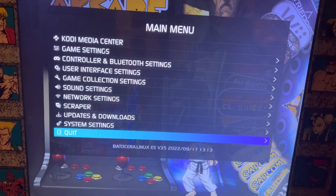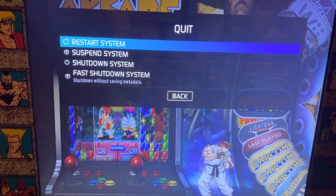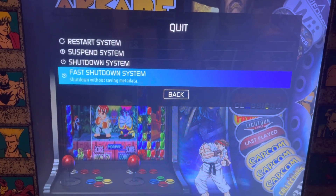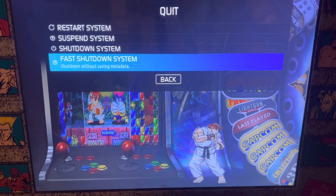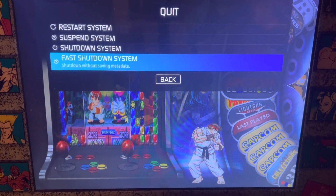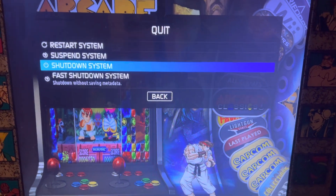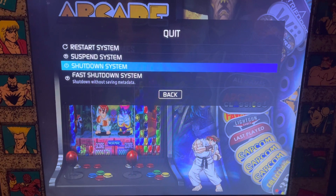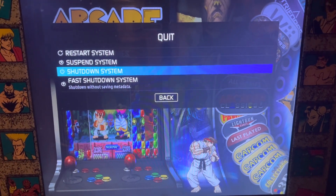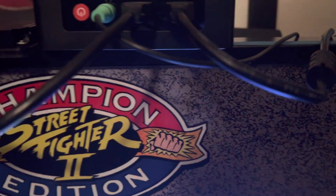This menu is also your quit and shutdown menu. When you want to shut down the system, go to Quit, hit A, and go to Shutdown System Now. You want to avoid using Fast Shutdown — it does not save any data, so any high scores or saved information will be lost. Always use Shutdown System Now. Once shut down, just flip off the surge protector, and when you come back, flip it on and the entire system will boot up.